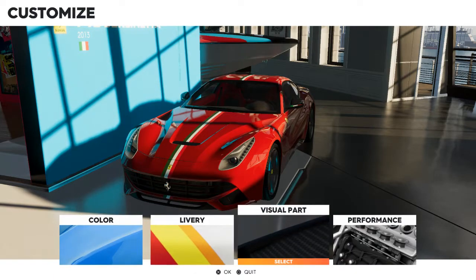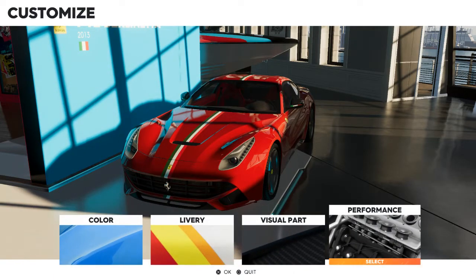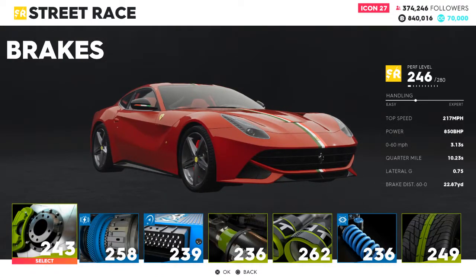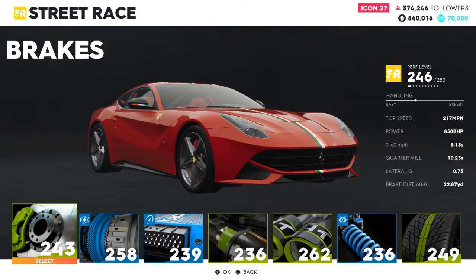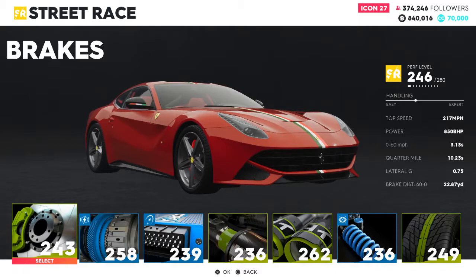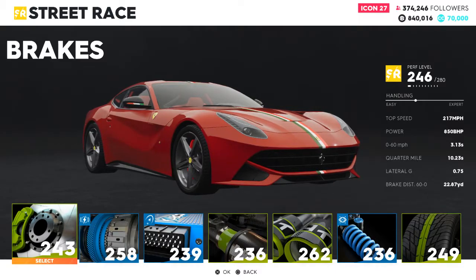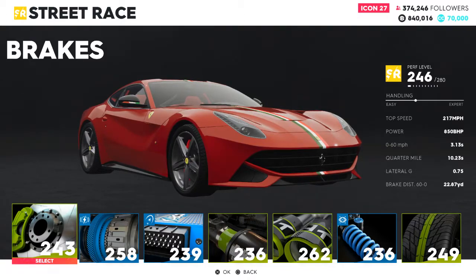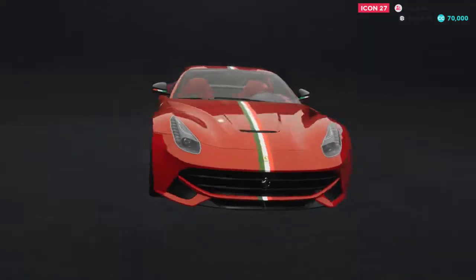You can customize your own livery as well, though I'm not a person who really wants to do that myself. For performance, it's just the parts I have on it. Right now top speed is 217 and 850 brake horsepower. Stock, in-game, this car is 211 top speed and 750 brake horsepower, I believe, are the stats.